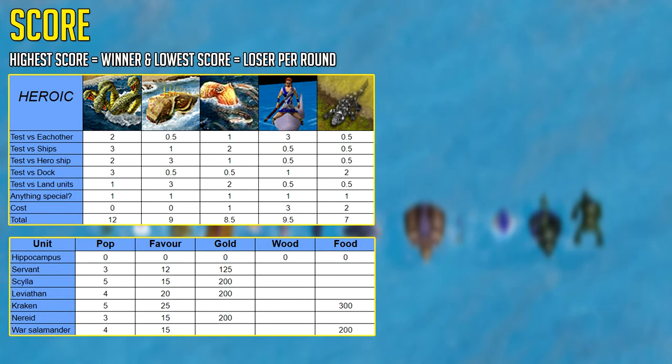In terms of score, the Special and Cost category are extra points for if the unit can do something special. For example, the Scylla gets more damage the more it kills. The Leviathan is a transporter. The Kraken has an instant kill mechanic. The Nereid has a special which does a huge amount of damage. And the War Salamander can go on land, so it's more versatile. As for cost, the Nereid is the best bang for your buck, the War Salamander in second place, and the Kraken in third. You can also boost the Kraken's health by 25% with the Wrath of the Deep upgrade. But in the end, the best myth unit in terms of score is the Scylla, with the Nereid in second place and the Leviathan in third. That being said, I would still probably go with the Kraken over the Leviathan because the Kraken is more effective at sea.